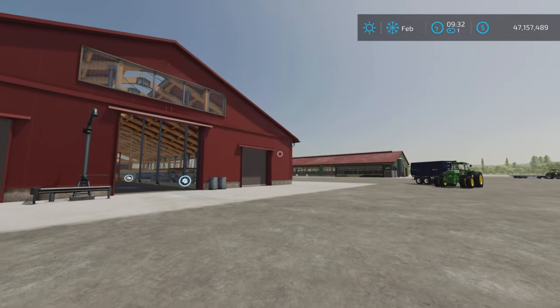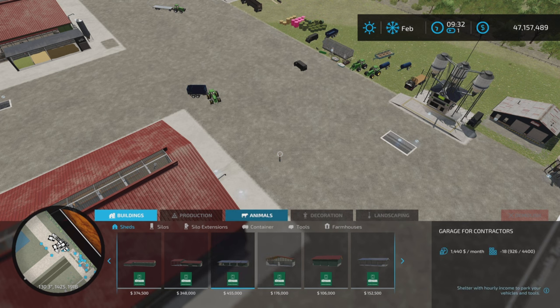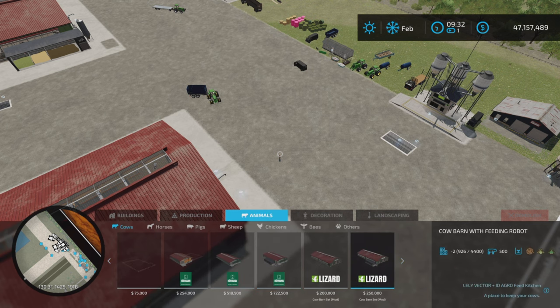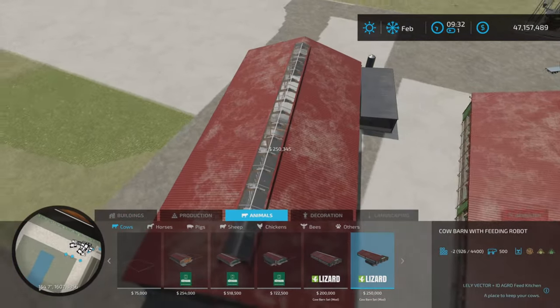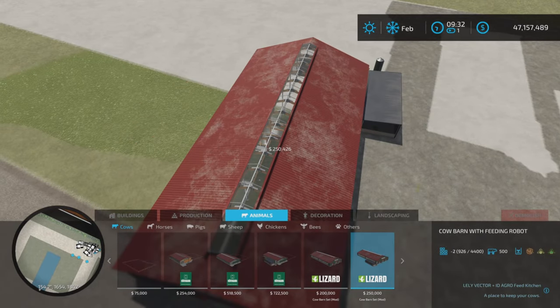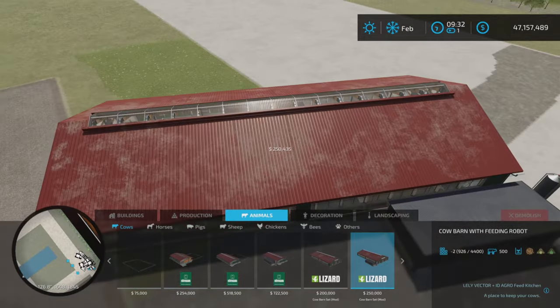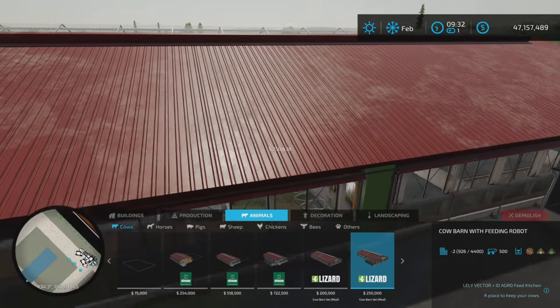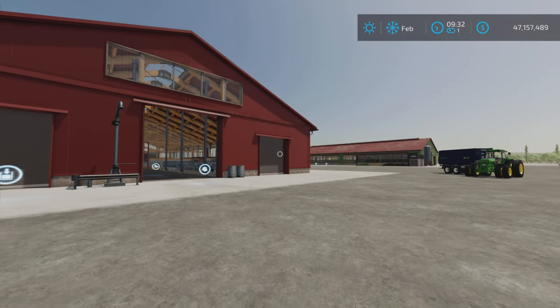Farm Dog Max is excited! The other cow barn is also under Animals and Cows. So that one is 200,000 and this one is 250. I believe it's still 26 slots. This is the one with the feeding robot. We also have lots of color options.